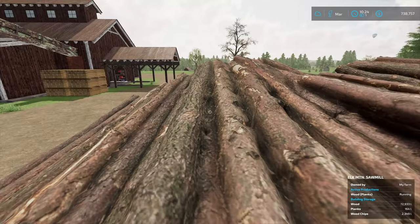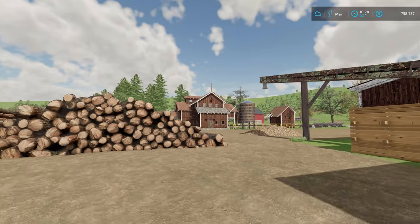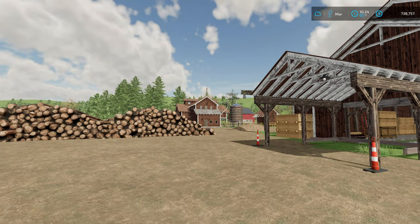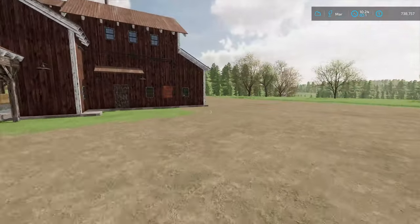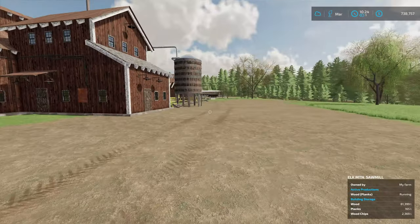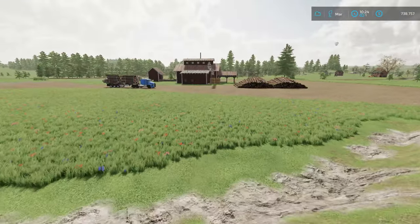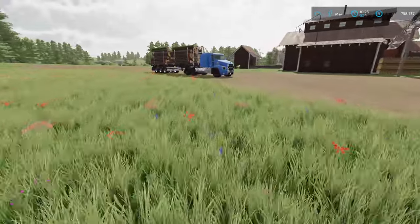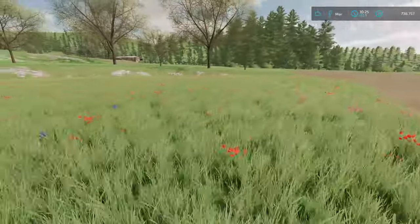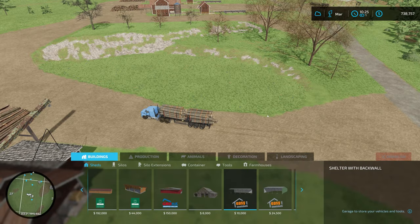What we need to do now is deal with all these logs — all three sawmills are pretty much topped off. The first one I put down I hadn't fully topped off, but this one and the one down here are definitely topped off. So let's go ahead and try out this lumber storage shed. I don't know if it's a production building — let me go to construction and find it.